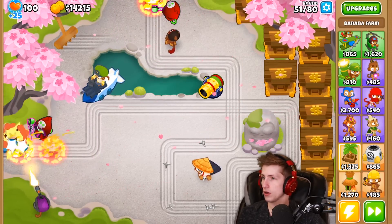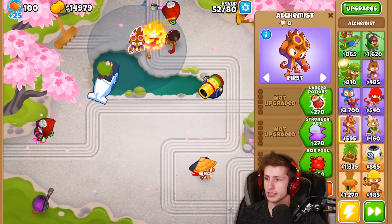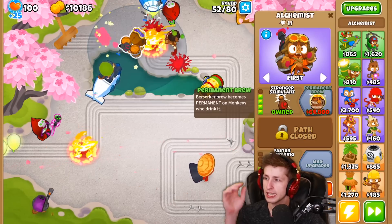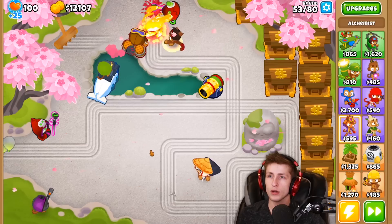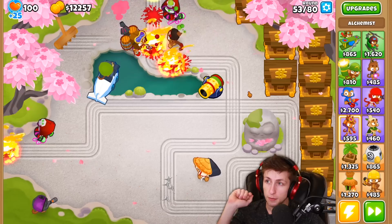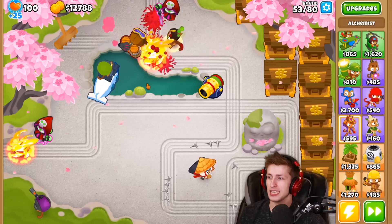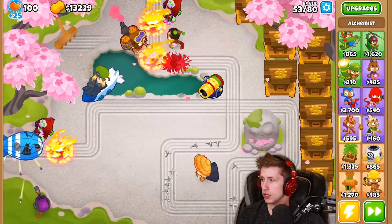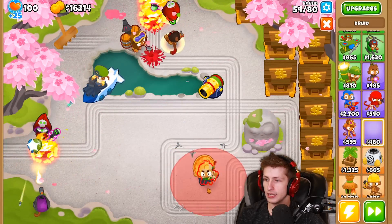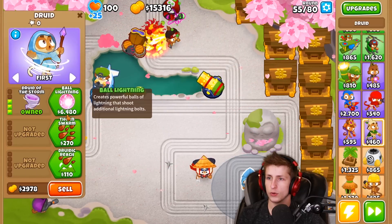Now it's time for our permanent Brewmaster. Let's put him here and start working on it — we want faster throwing, and permanent brew costs 64,000. We're going to need a support helicopter so we can move the Brewmaster all around the map so every tower gets the permanent brew buff. I need to get more towers down — let's put a Druid right here.